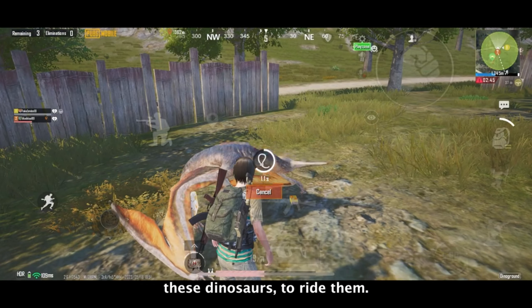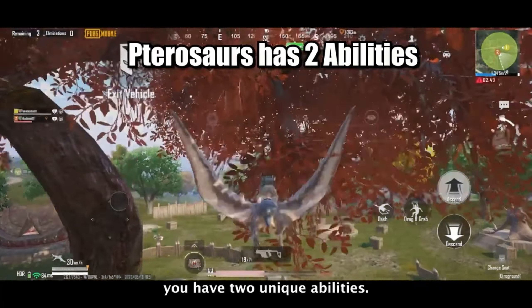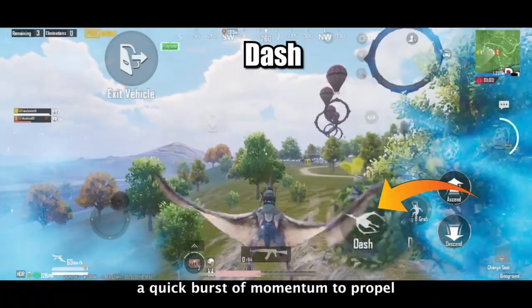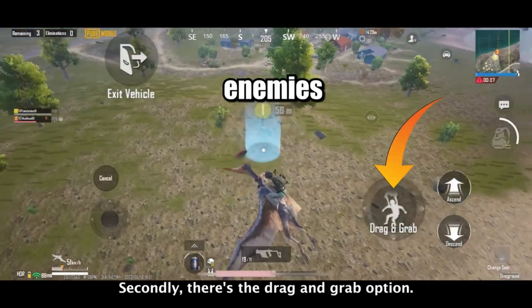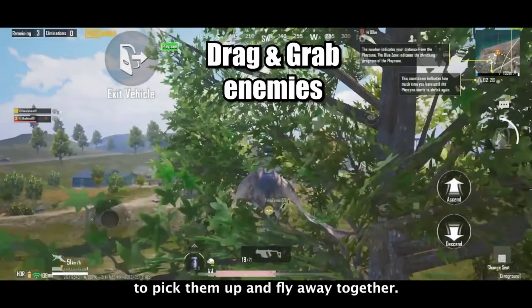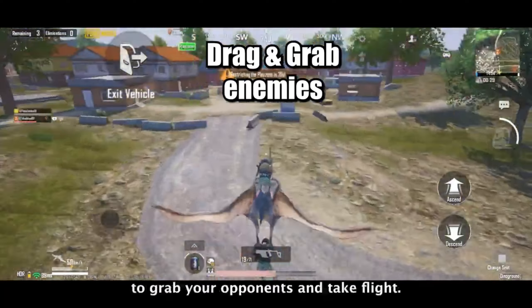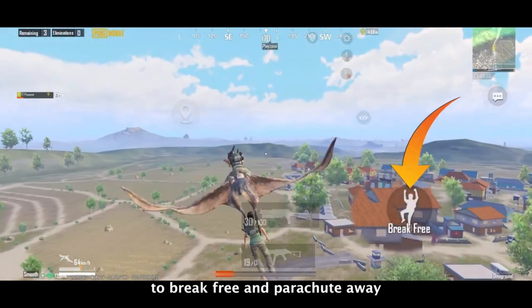When you're flying on pterosaurs, you have two unique abilities. Firstly, the dash ability provides a quick burst of momentum to propel you forward. Secondly, there's the drag and grab option — by activating it you'll notice a blue glowing area. Position this area over your teammates to pick them up and fly away together. Similarly, you can also use this ability to grab your opponents and take flight, though they have the option to break free and parachute away.